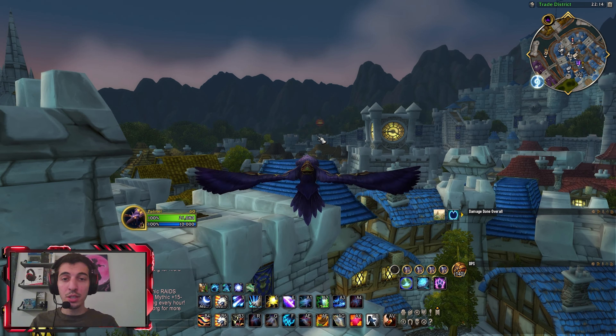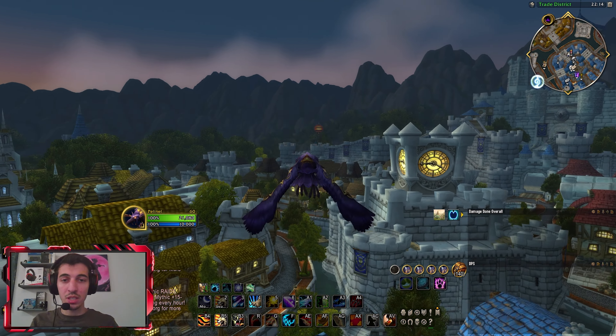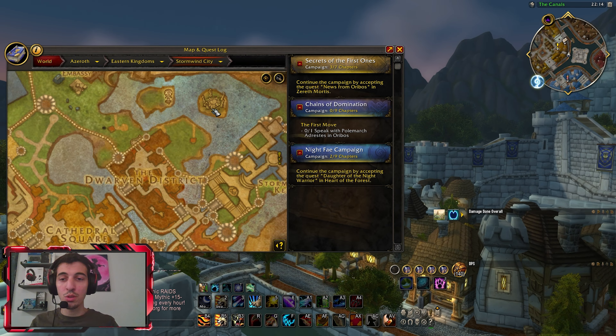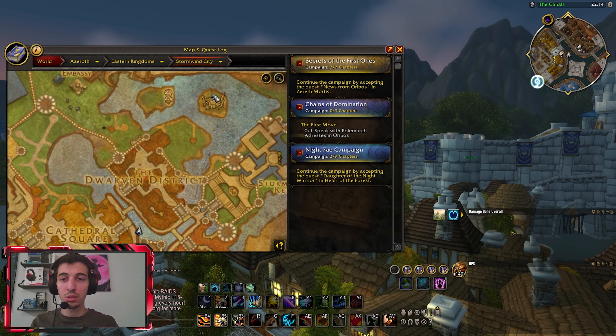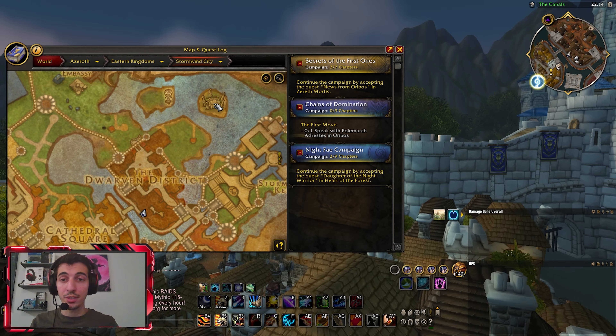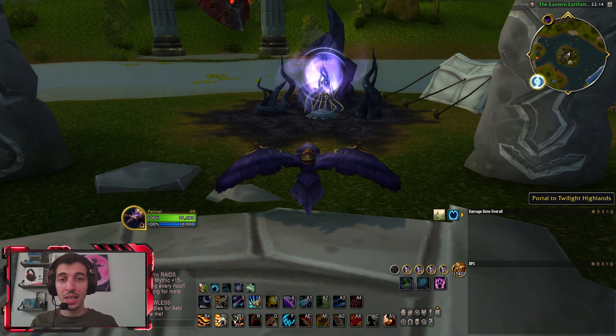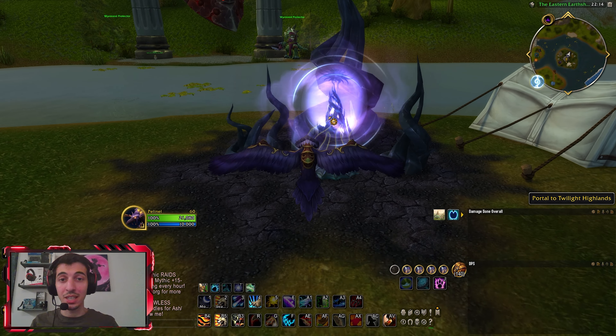The way you get to the farm is as follows. In your capital city there should be a portal to Twilight Highlands. For the Alliance, the portal is located in this location — you simply take this portal to Twilight Highlands.